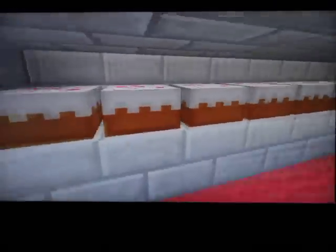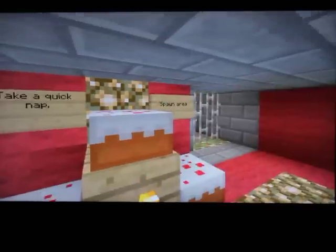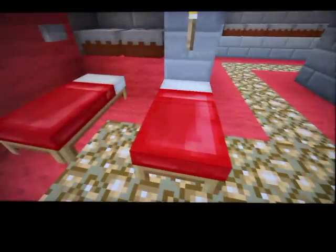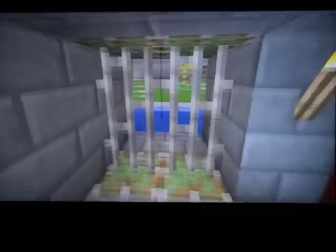Bunches of cake for people to eat. The quick nap spawn area — you've got to start this at night so you can get your spawn area right here.